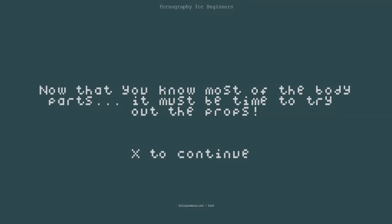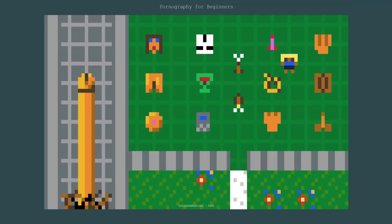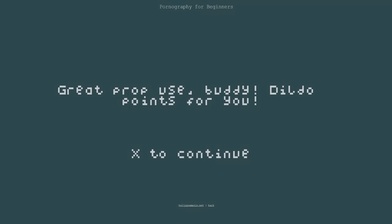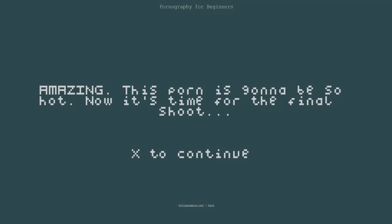Now that you know most of the body parts, it must be time to try out the props. We've got various things — somewhat self-explanatory in some ways. Watch out for that rope — it's very dangerous, you want to keep away from the rope. We'll pop that cock up there just to keep things going. I almost accidentally pushed the dildo up the plug socket. Dildo up the arse — great prop use, buddy. Dildo points for you. We've got a nice jizzing cock here. This porn is going to be so hot.